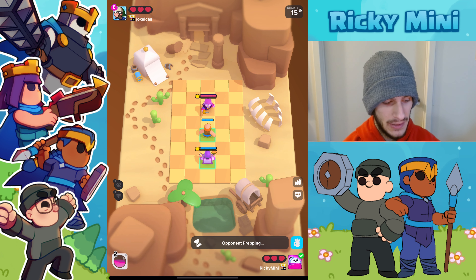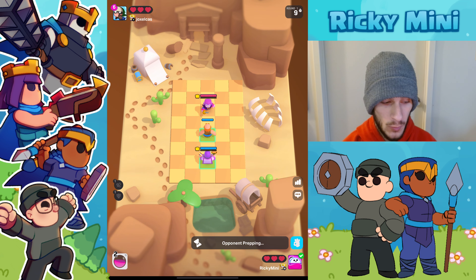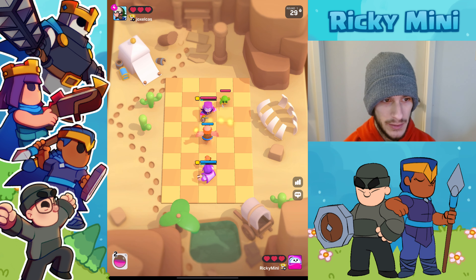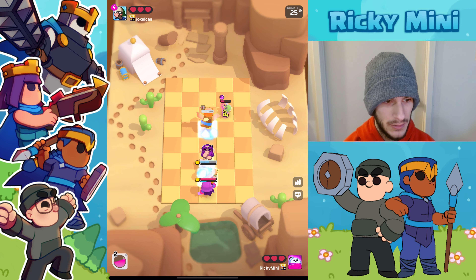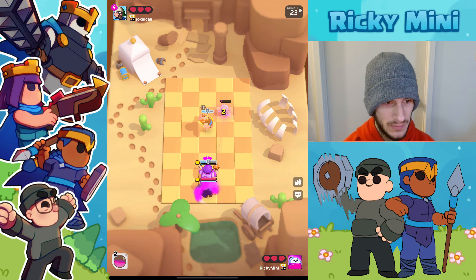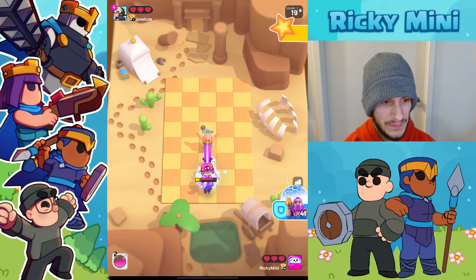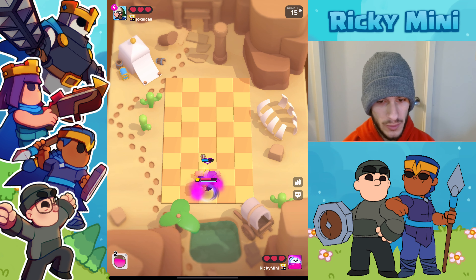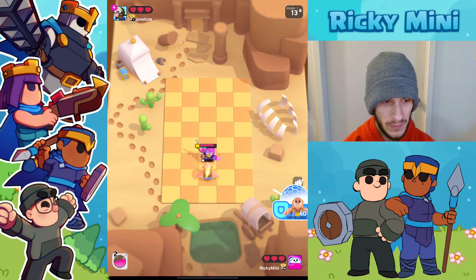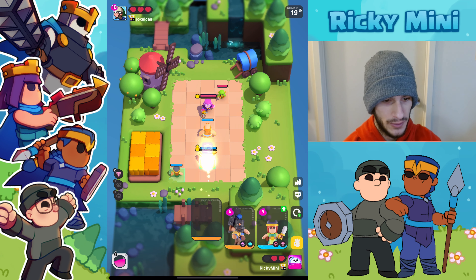Luckily for us, this deck is designed to counter the Countess, so we're gonna go with the good old decision of just putting down our giant so he stacks up health from round one. He's got a dagger gob down with just a Countess and no upgrade on her, which is interesting. Once you get that giant down you're not really gonna win the first round, but we're playing the long game here.